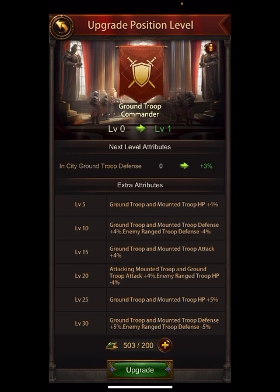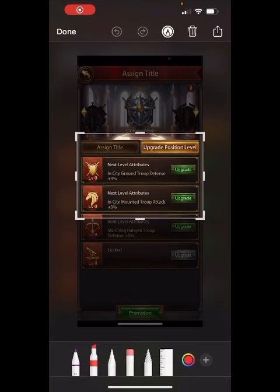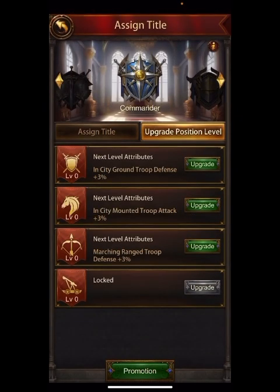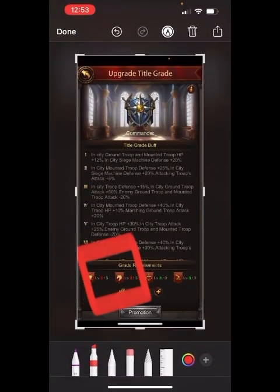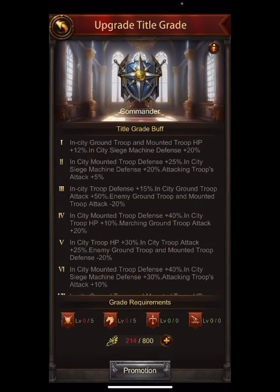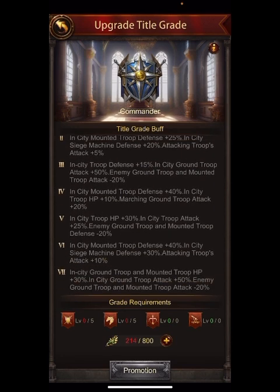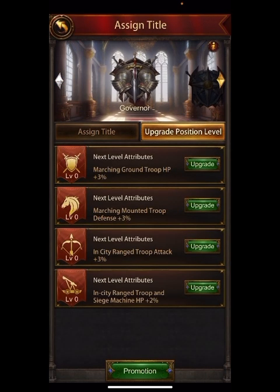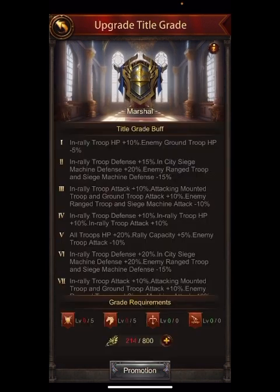This is going to be my path, and I showed you how I laid that out and thought about the future. I'm going to upgrade the first two positions to level five on the commander slot, putting all my green items there. That will allow me to complete the prerequisites and automatically get in-city ground troop, mounted troop HP, and in-city siege machine defense at level one. Also look down the line to see if anything good unlocks at level four or five — I checked and there's no march size unlock, so I'm good.